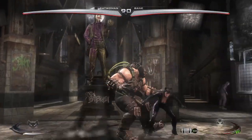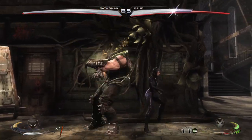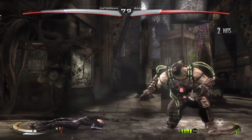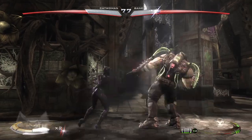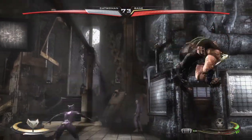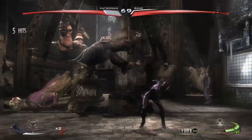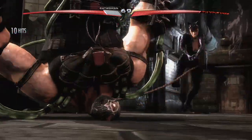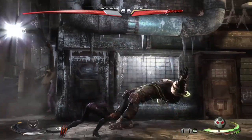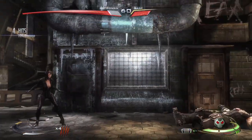In my opinion, the thing that kind of works against this game is the roster itself. In trying to ensure that the game is 50-50 on heroes and villains, the villain picks feel more obscure than the hero picks. Super moves spend all four meters — probably not best using it when the opponent's down to their last health bar, because the more damage they take, the more meter they get for wagers.